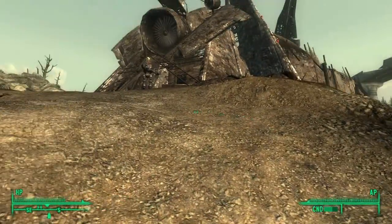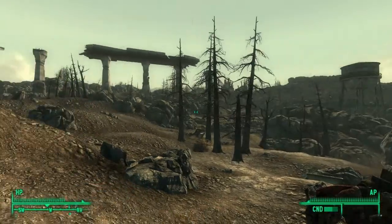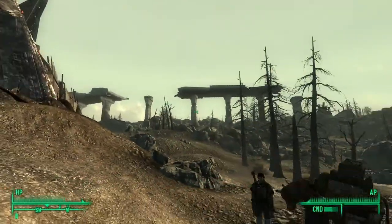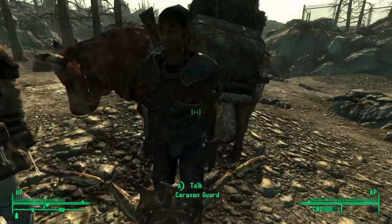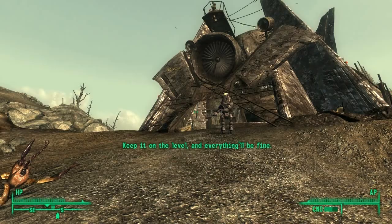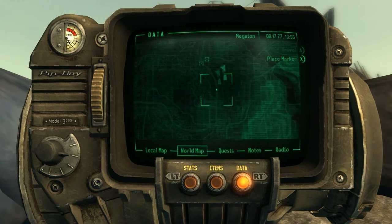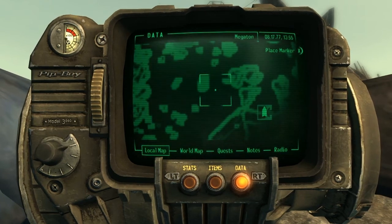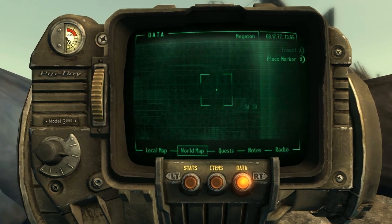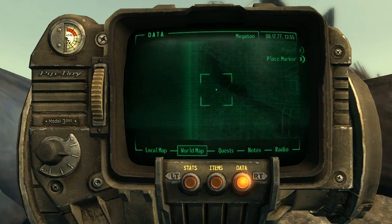Seeing as I found that guy to sell junk to, I could just go wandering for a little bit before I go into Megaton, while I have some room to pick up junk. Where is my map? It's in my Pip-Boy — world map. I can zoom out. He put that marker all the way over here. Yeah, I don't think I want to wander that far.